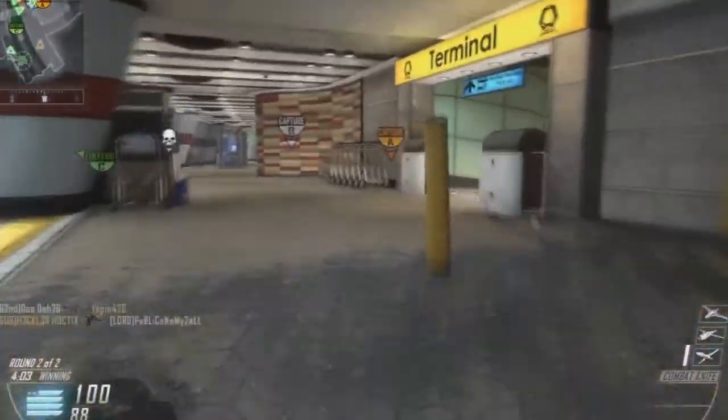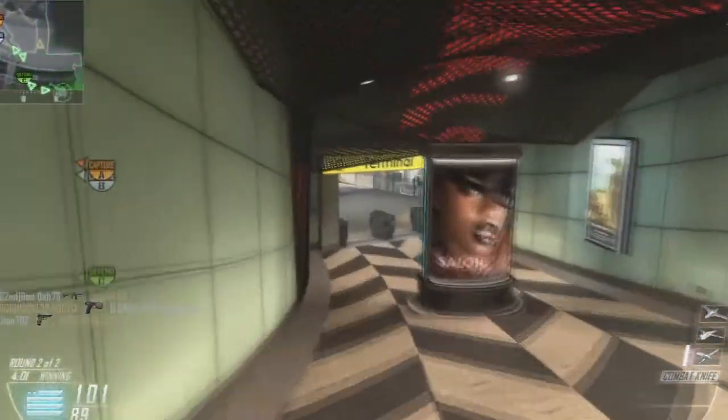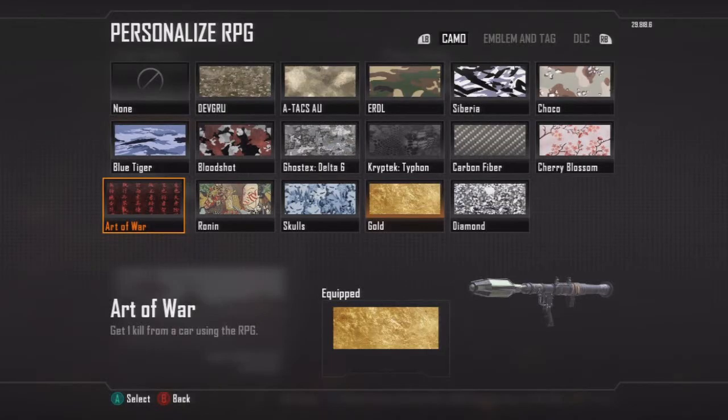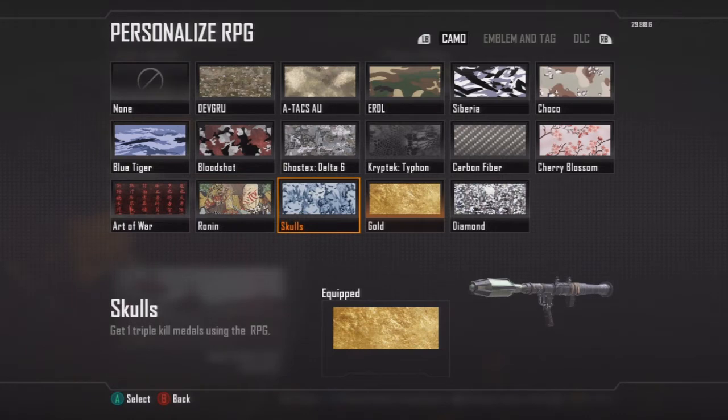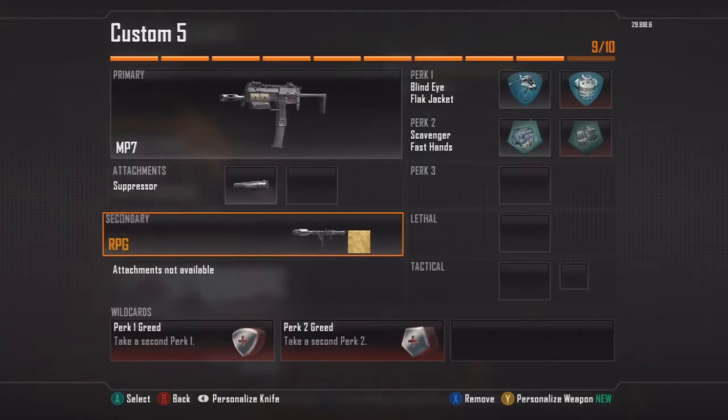Just playing around there a little bit. Now let's check out the rest of the challenges. Get one kill from a car — just shoot a car and the explosion kills somebody. That one's so easy it's ridiculous, you don't even have to try. Five double kills — that one's not too bad. In objective game types, just try to shoot at the flags. Triple kill — that one was hard because you need to get a double kill and then find that third kill really quick.